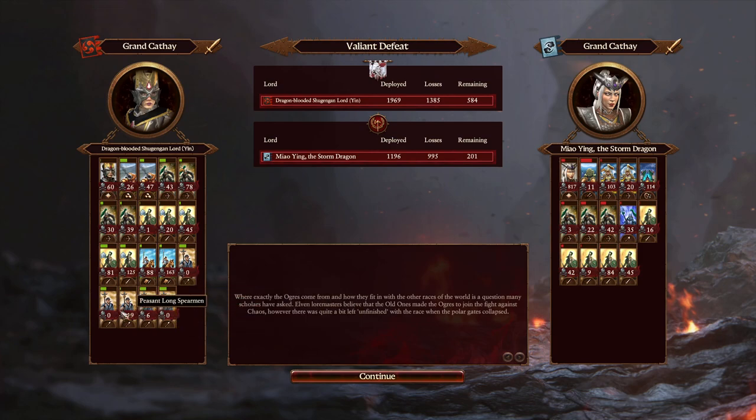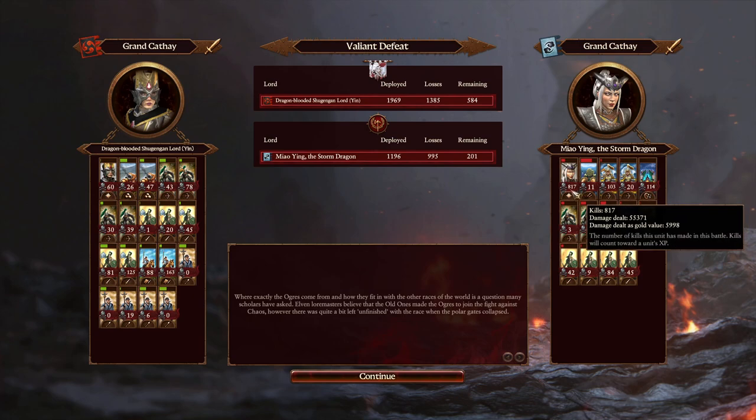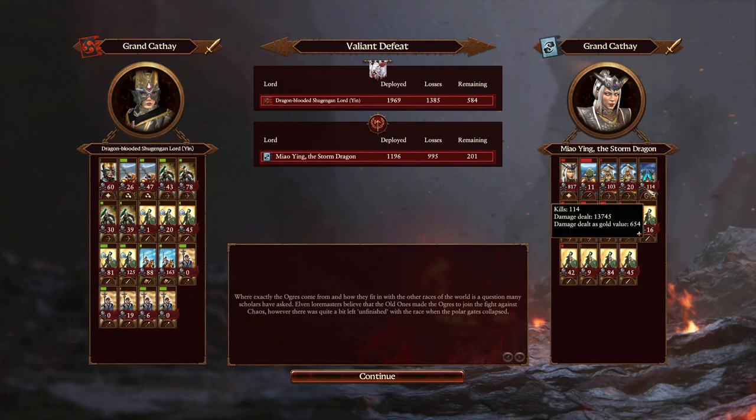408, 540, 115, 83, and 130 there for the Peasant Long Spearmen. Now Miao Ying, the Storm Dragon — 817 kills, ladies and gentlemen! You heard that right. 6,000 damage value. That's going to be half the total damage value solely on Miao Ying — that is a performance if you ever saw one. We are going to see 350 for the Fire Rain Rocket, 940 and 300 for the Celestial Dragon Crossbows, with 650 for the Wuxing War Compass, 230, 820, and 170 for the Crossbow Shields. 260 for the Jade Warrior Halberds, with 150, 260, 150, 400, and 300 for the Jade Warriors — which slightly underperformed here with the triple chevron.